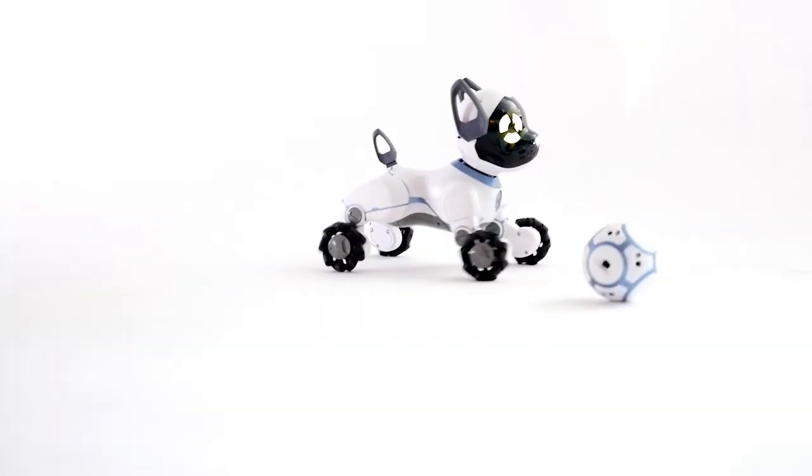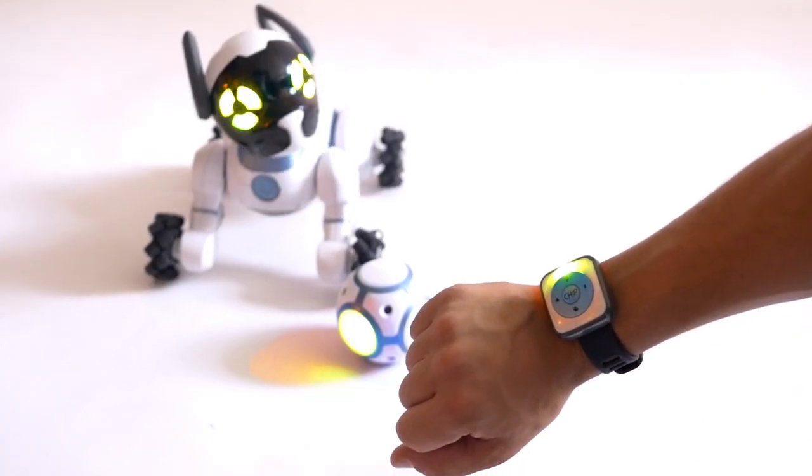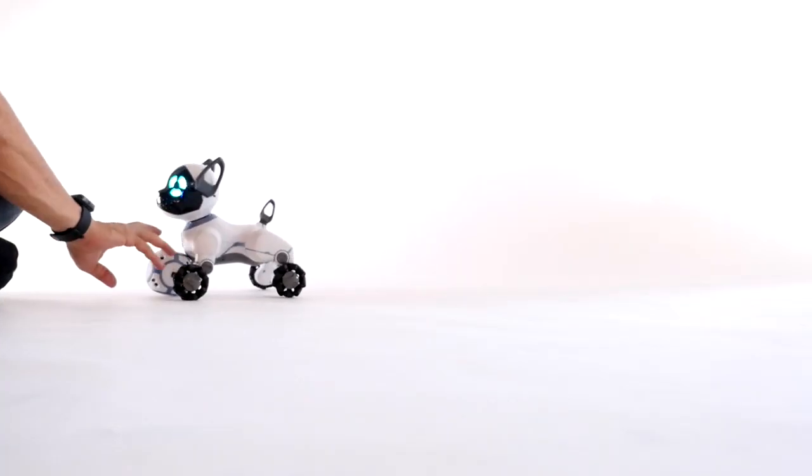If this happens, try giving the ball a little nudge and Chip should pick it up again. Once Chip gets it, his eyes will turn teal blue, which means it's time for him to bring it back. Remember, make sure your Smart Band is in range and that Chip can see it so that he can bring it back quickly and get ready for another game.